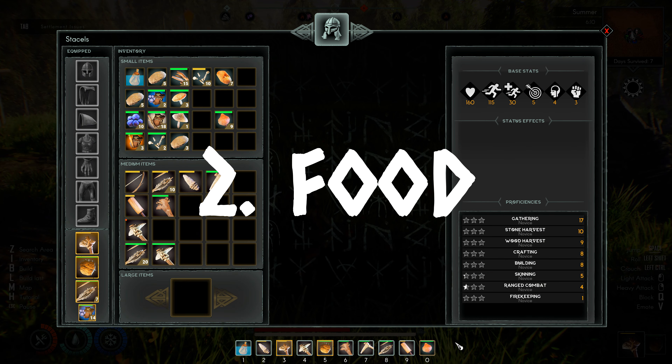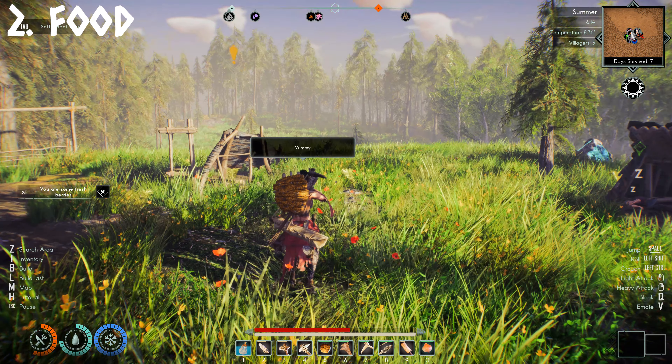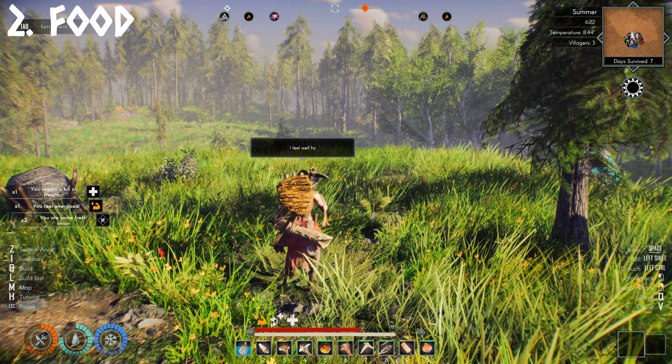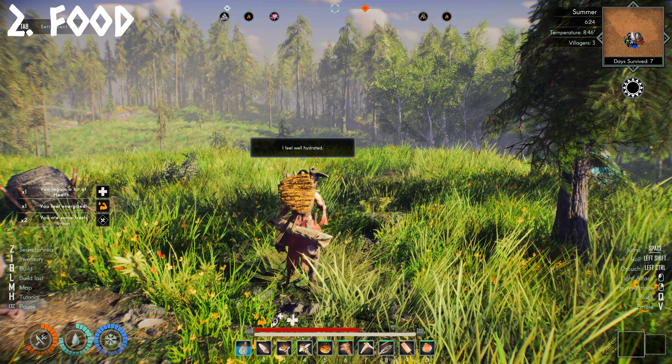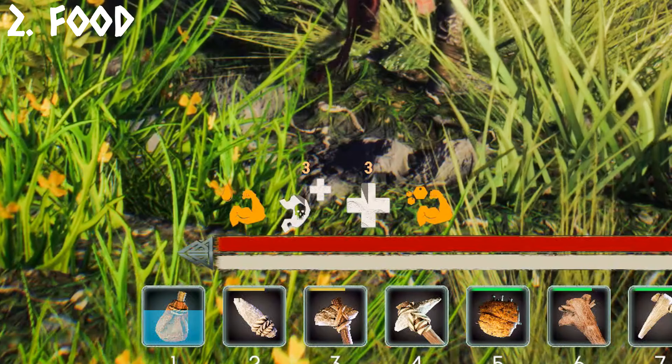Number 2, Food. Early on you will find berries which will deal with your thirst and hunger. But keep an eye out for garlic and onions, as when these are eaten they will also heal you. You can stack the heals by eating multiple at a time so the effect keeps going.